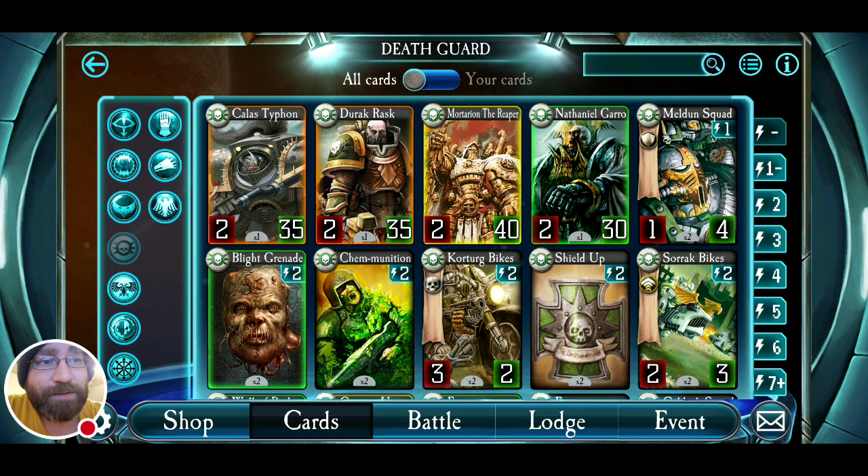I will preface this: my experience with the Death Guard is more limited in terms of games against them. I'm missing a few, actually, between the Death Guard and the Iron Hands — those are the two legions I don't have enough legendary cards to really function well. The Death Guard is one where you want access to those legendary cards to really make the pieces work. However, for quite some time the Death Guard have had a presence, whether through event play or ladder mode.